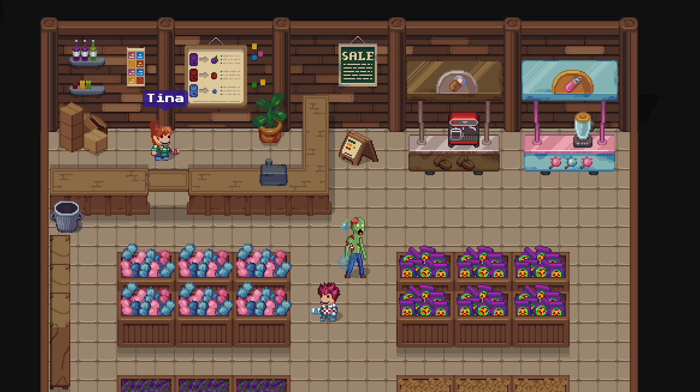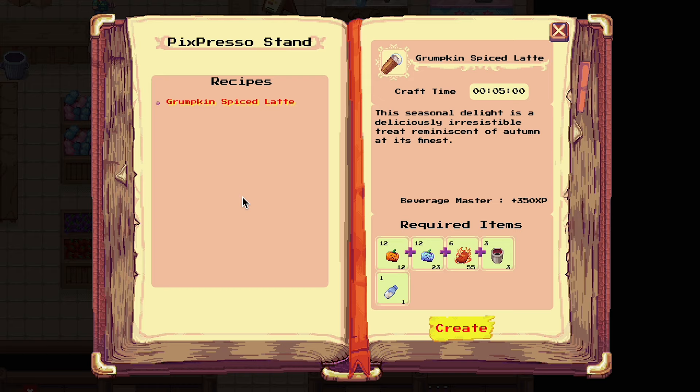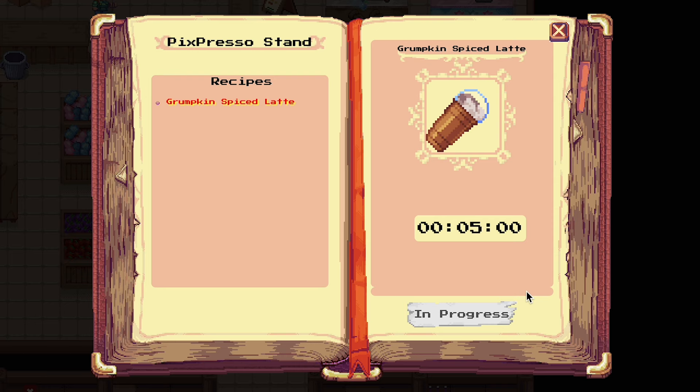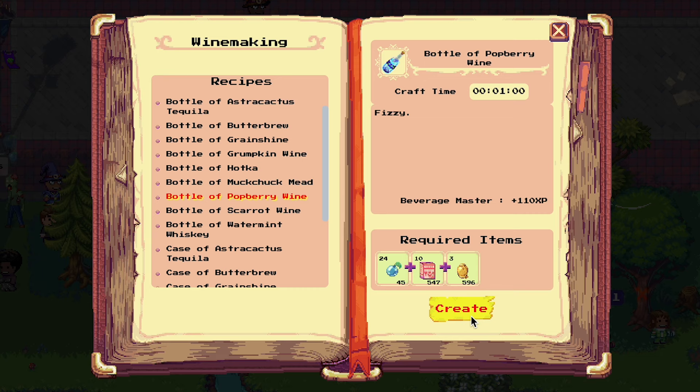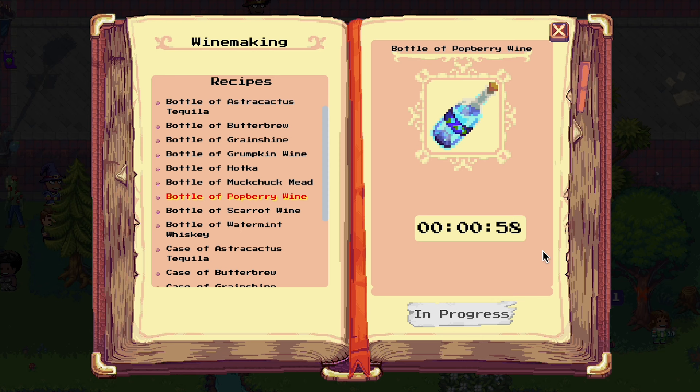Now that we have all the ingredients, let's get back to the coffee machine and make the latte. If you can't make this drink yet, you need to first level up your beverage master skill. Go to the winery in the southwest and make 1 pulberry wine — this is enough to level up.